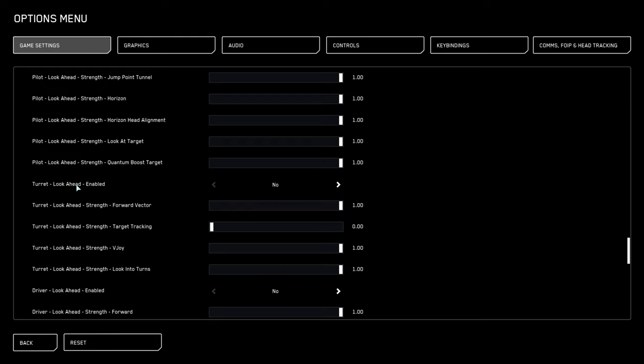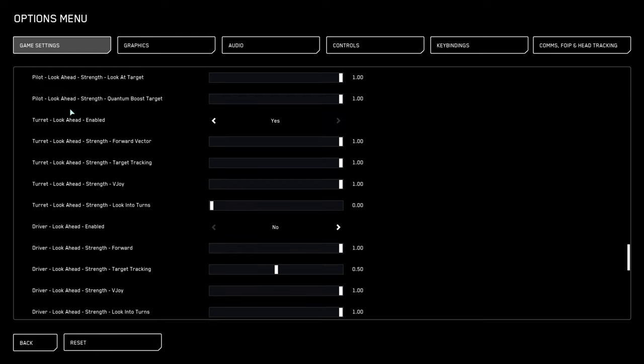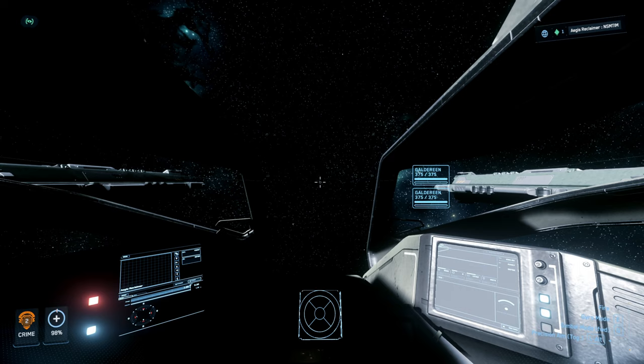You're going to go to the section where it says Turret Look Ahead. What you want to do is ensure that Look Ahead is enabled. If for whatever reason it's defaulted to No, you're going to want to set it to Yes. Once that is done, go ahead and hit the back button to return to the game.